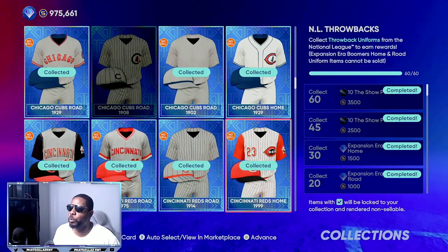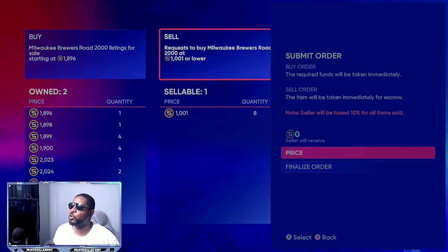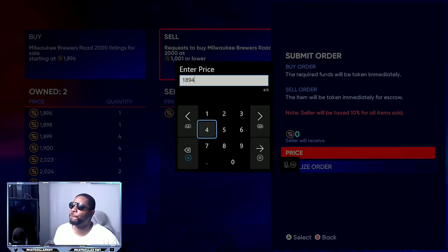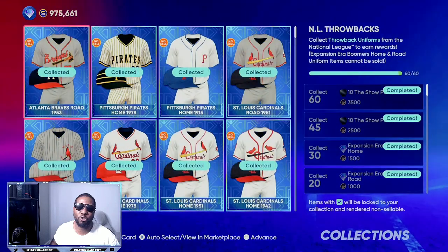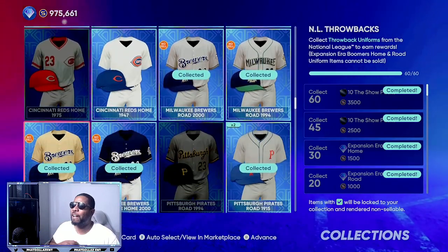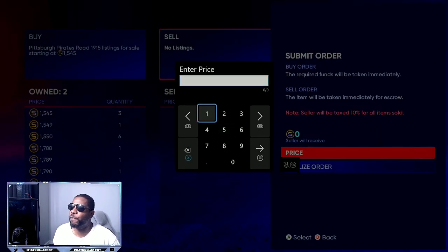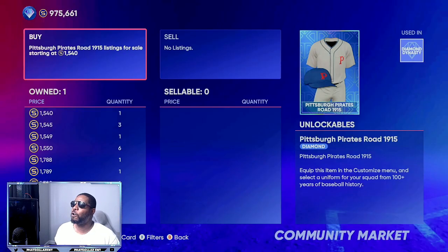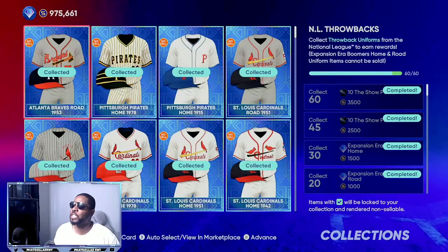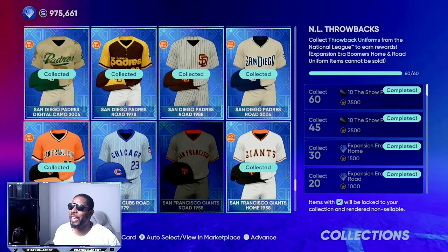Some of y'all are going to have more duplicates than others. There's another duplicate — you can come through there real fast and find 20,000 stubs hidden in your inventory. We're going to sell that. We're going to do 1894. I always do five stubs underneath the lowest listing — I don't do 100 or 200 stubs under and lose profit. All these extras we have right here are going to be a super fast 5,000 to 7,000 stubs in about 45 seconds — 1,540. Put it up for sale. We just made 4,000 to 5,000 stubs super fast. The more duplicates you have, the more stubs you already have sitting in your inventory.